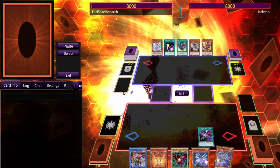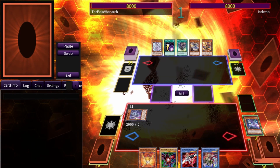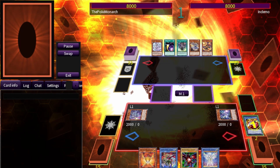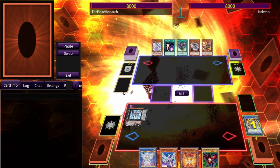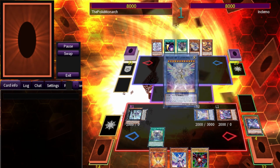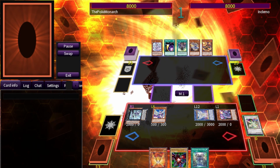Duel number one, we are going against Demo. He is playing a Magistus Dogmatica Shadal hybrid deck. We go first, go into our Mu Beta Fafnir, activate its effect to send the Zeta, use the Zeta, and use the ritual spell to bring out the Herald of Ultimateness. We bring out our Diviner of Herald.